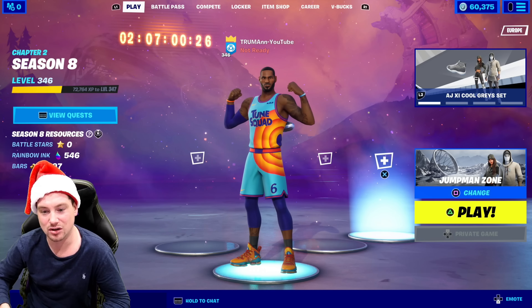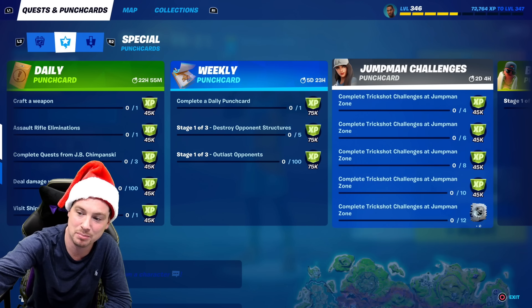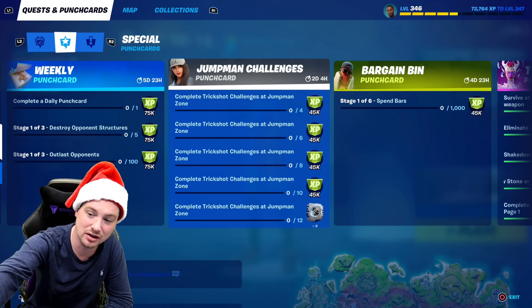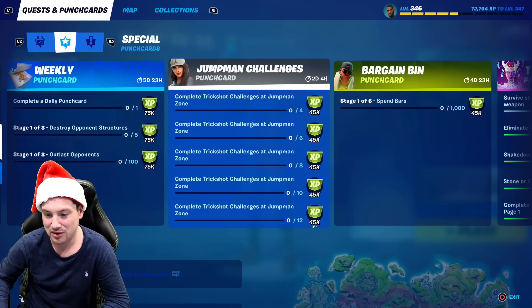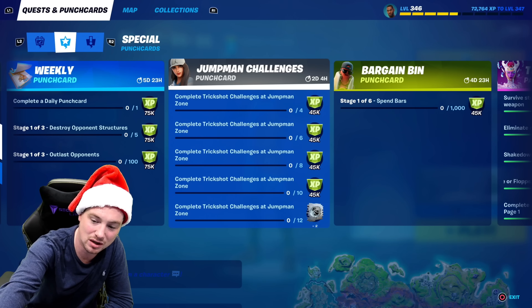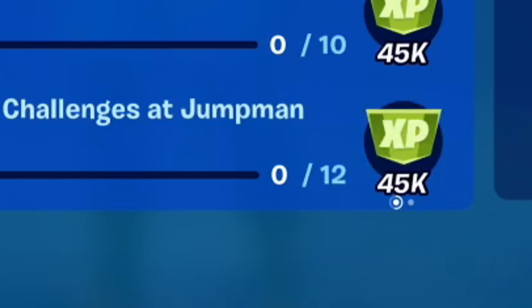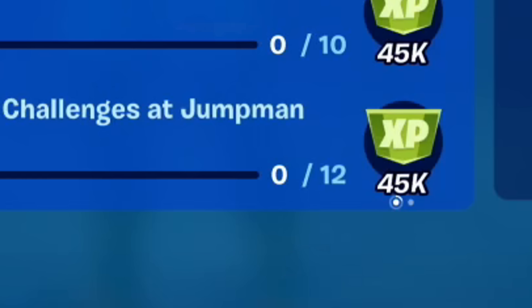To get the spray, go over to Jump Man challenges — there is a punch card right here, and it only lasts for two days and four hours, so you've only got two days and four hours to complete it. Look how much XP you get — that's a lot of XP! Also, if you complete 12 challenges at Jump Man Zone, you will get a black basketball spray, which is really cool.